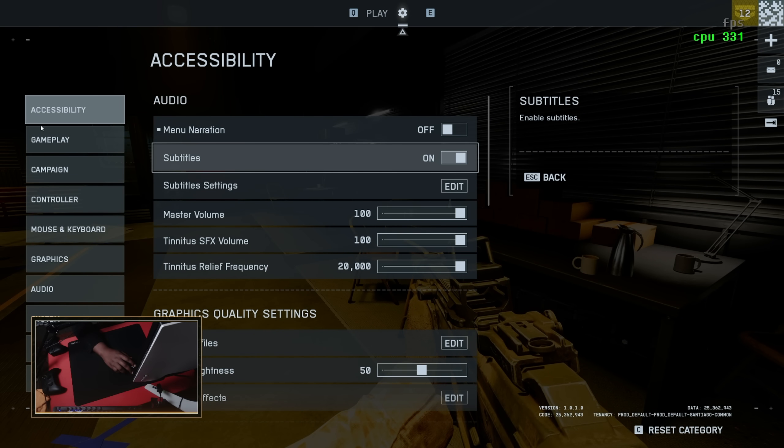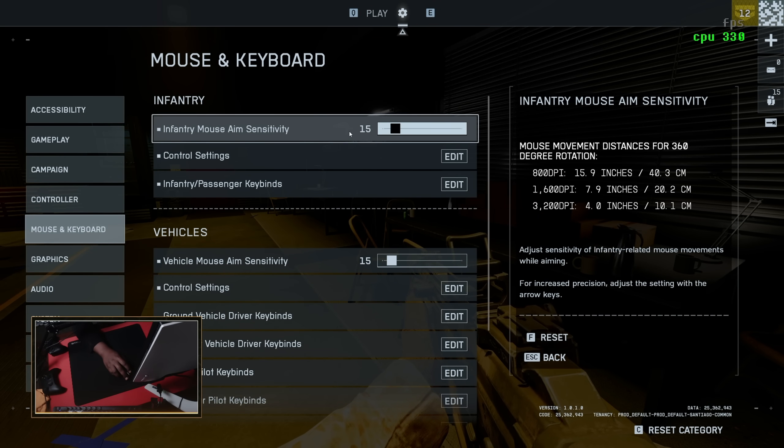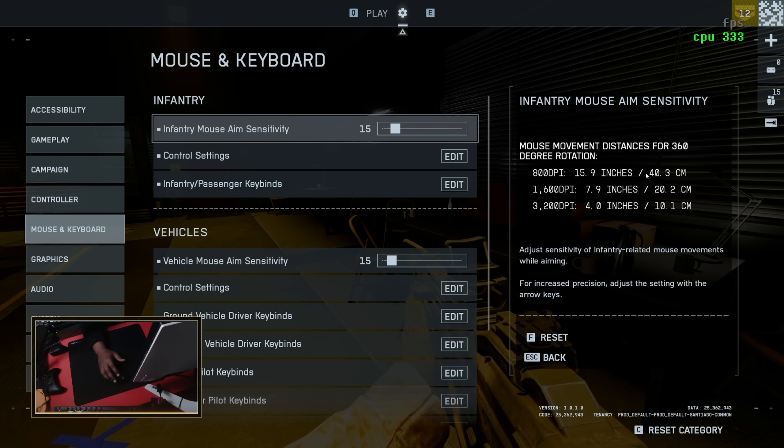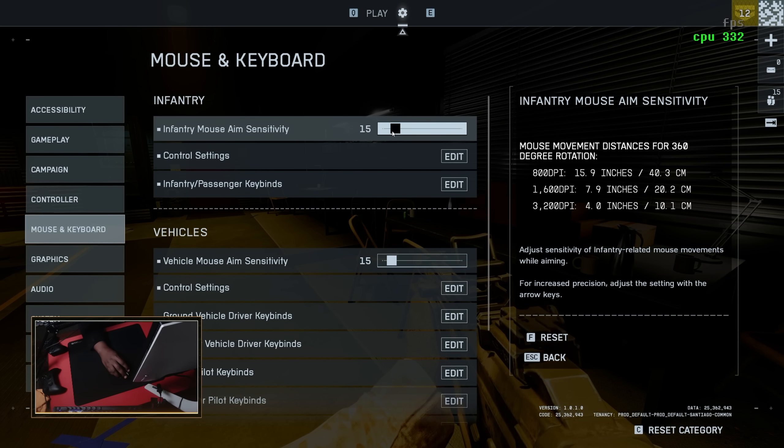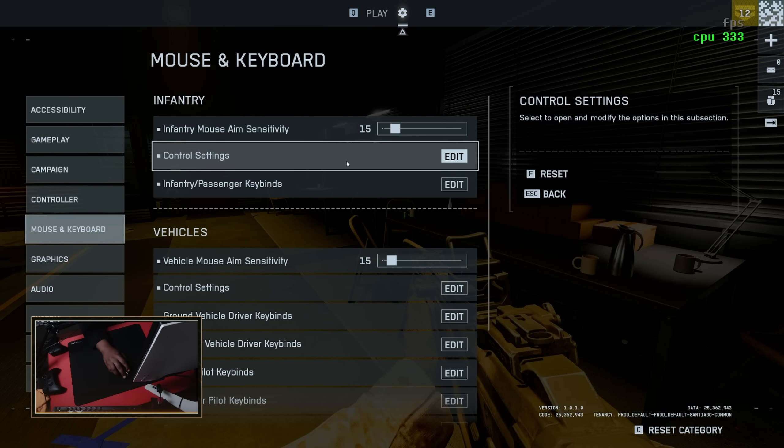The first thing I did was go to my mouse and keyboard settings. I play at 800 DPI and my centimeters per 360 is 40. If you're wondering and want to match it to other games, you can look right here and it tells you what DPI and what your sensitivity in centimeters per 360 is going to be. That's a really nice setting.